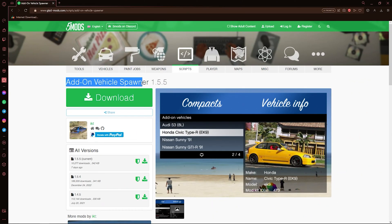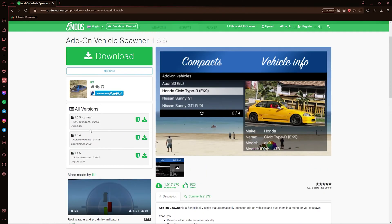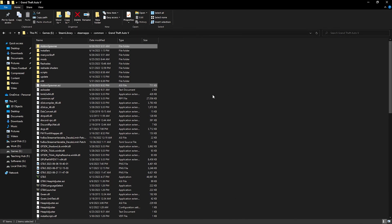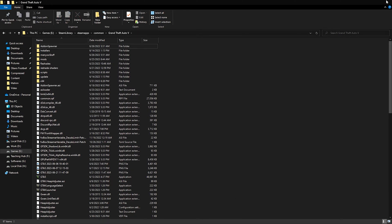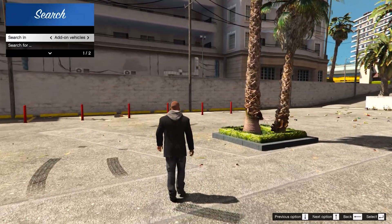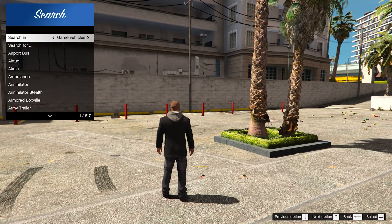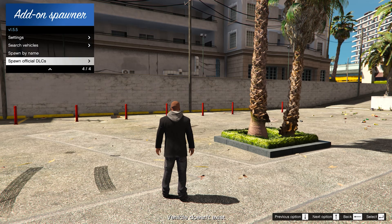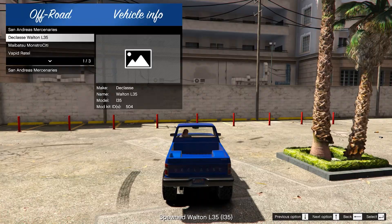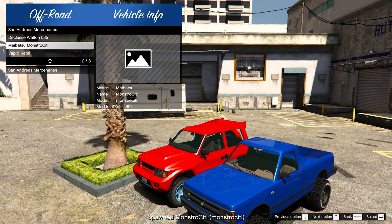The second method is to install the most recent trainer. This trainer is great for spawning vehicles, and you can even spawn add-on cars with ease.